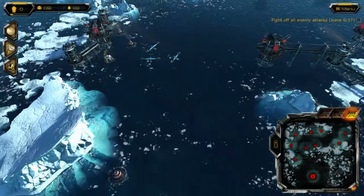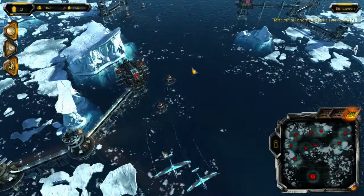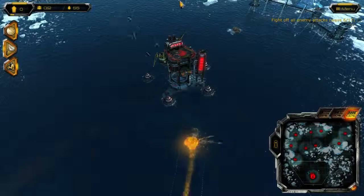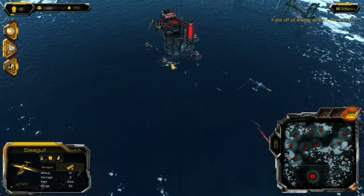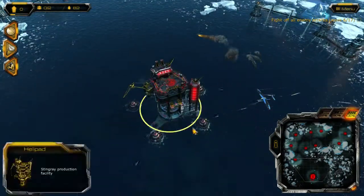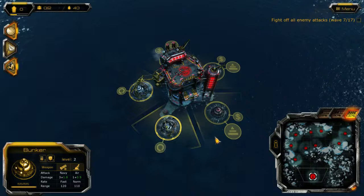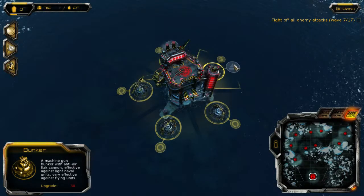Here come our planes, which we prepared for, so they're not going to be that big of a deal. After this wave, it won't be a bad idea to upgrade all these towers to level 3, because there's quite a few planes, and if you can decrease your potential losses here, it will go a long way. You don't want all your towers upgrading at once.